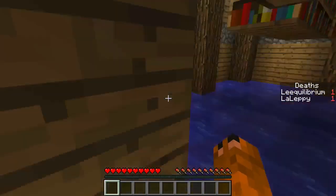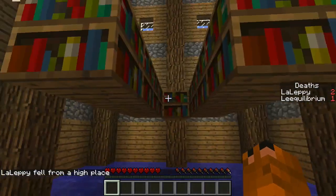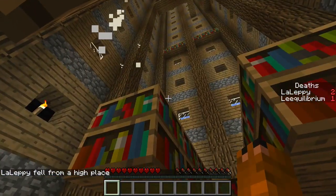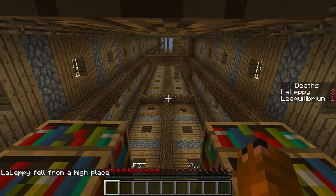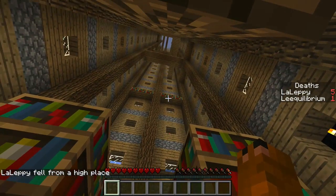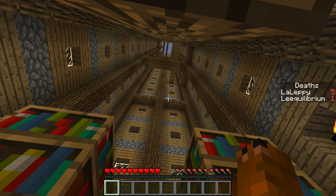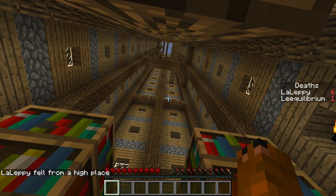Lepi keeps splatting on the first dropper section. The game is tracking our deaths, which is going to be interesting. We joke that by episode nine, Lepi will have 400 deaths, and suggest treating it like a golf score.